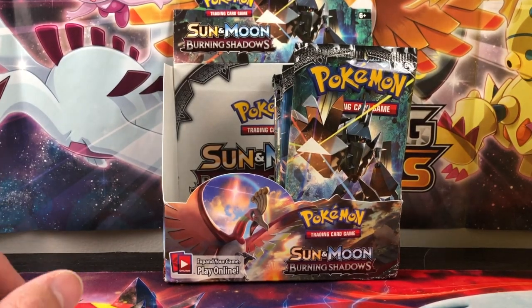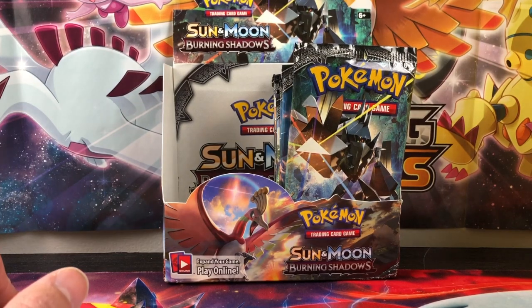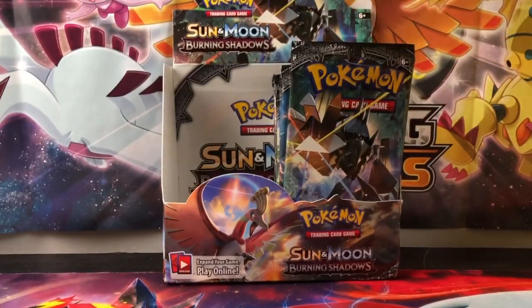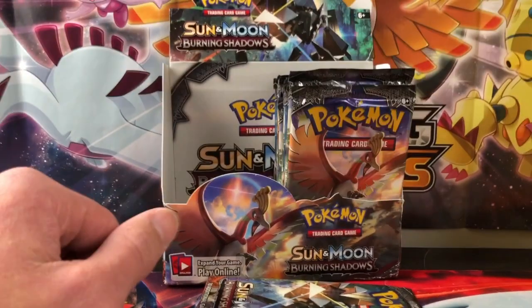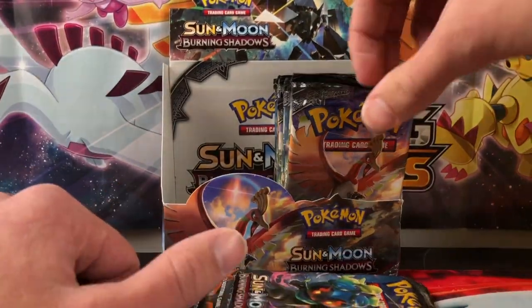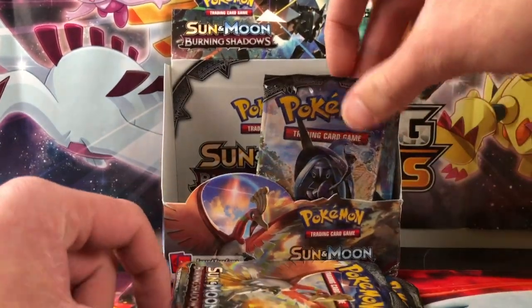Hey, what is up guys? Loyal SuperSat99 here bringing you Burning Shadows opening part three — the quest for the rainbow rare Charizard. Hopefully we can pull in the last half of this box. I'm getting scared and kind of mad because I keep pulling doubles of the same cards I already pulled, and it's getting kind of frustrating.